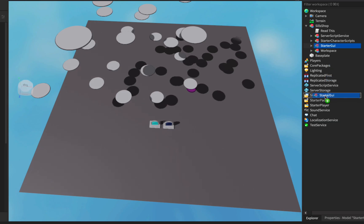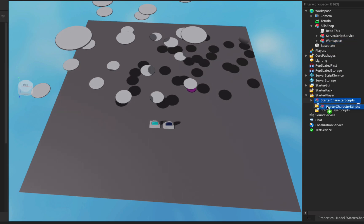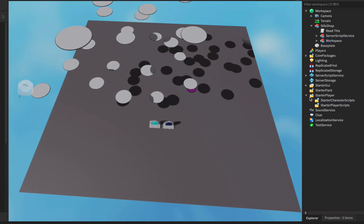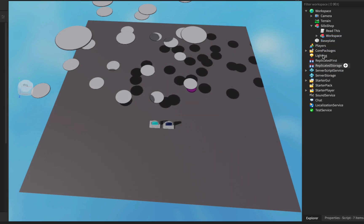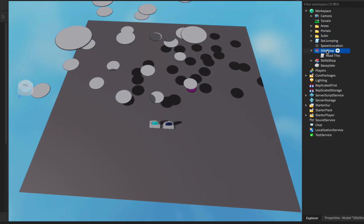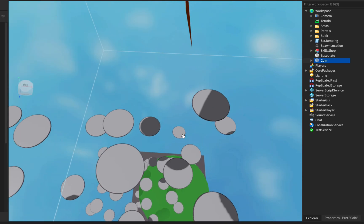Hey guys, welcome to the new Roblox Studio tutorial. Today I'm gonna show you how to make an unlock island system. First, put all the model in the folder — go to workspace, ungroup, okay.